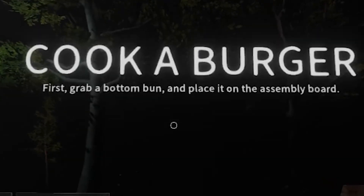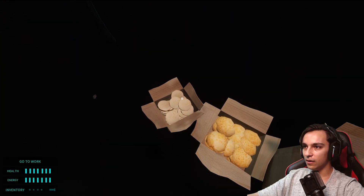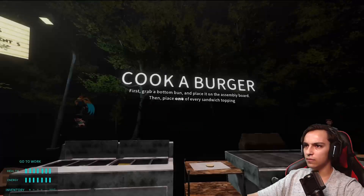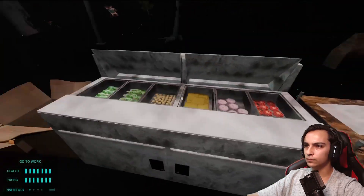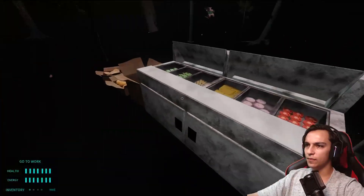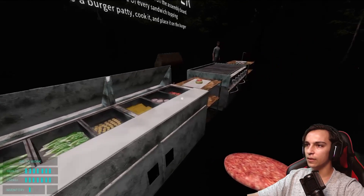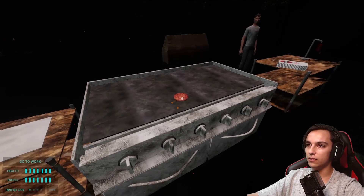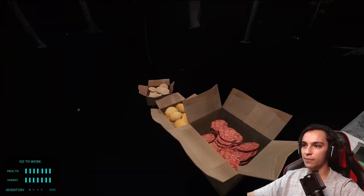Cook a burger. First, grab a bottom bun and place it on the assembly board. Where the hell am I? Is this like the tutorial? Okay, that looks like a bottom burger. Is that the assembly board? Grab a bottom bun, then place one of every sandwich topping. I remember this. Let me guess — next, grab a burger patty, cook it and place it on the burger. There we go. Get to cooking. Is this cooked? I think this is cooked. Finish the burger by placing the top bun. Let's go.